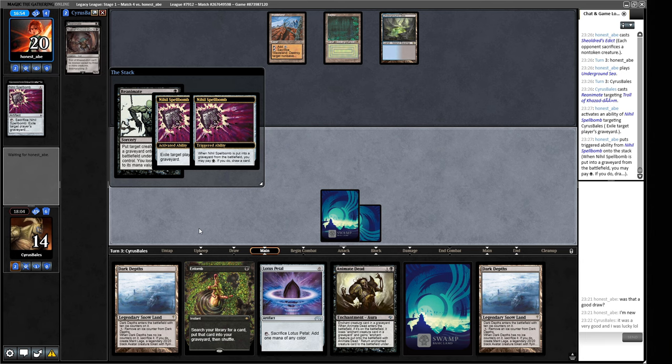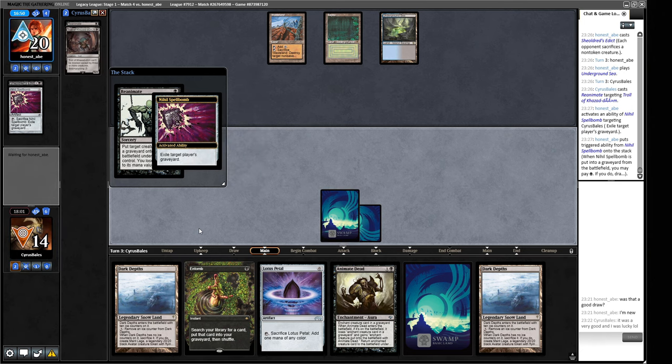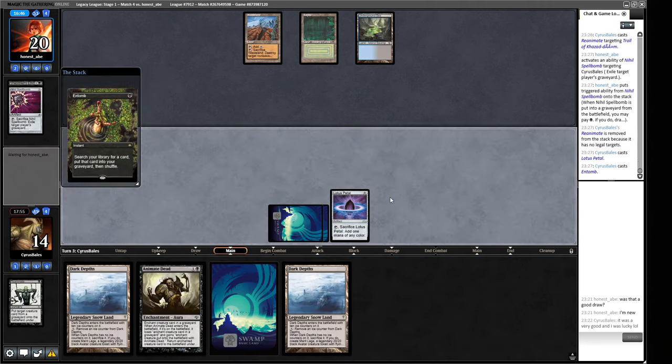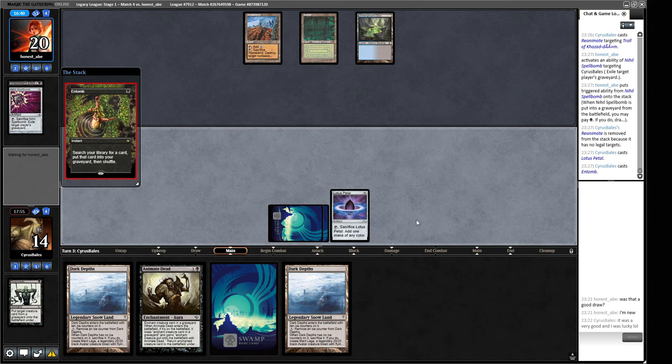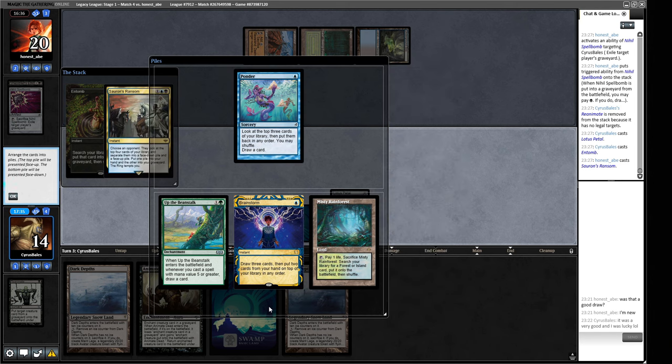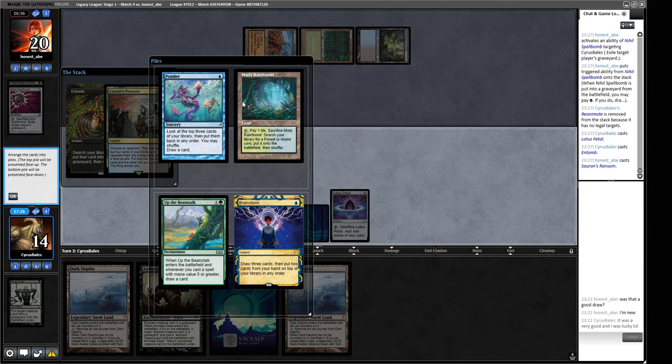If they stack them the other way around we can cast a spell before they've drawn the extra card but after our graveyard has been exiled. This Reanimate fizzles. Let's play this Lotus Petal out and cast Entomb - we're probably putting in Atraxa. Our opponent's got some action - Sauron's Ransom. We probably want to split up the cantrips. We have to make the top pile tempting enough and then maybe go for the bottom pile - this is a really tough pile to split. Brainstorm is pretty good so we split up the cantrips.